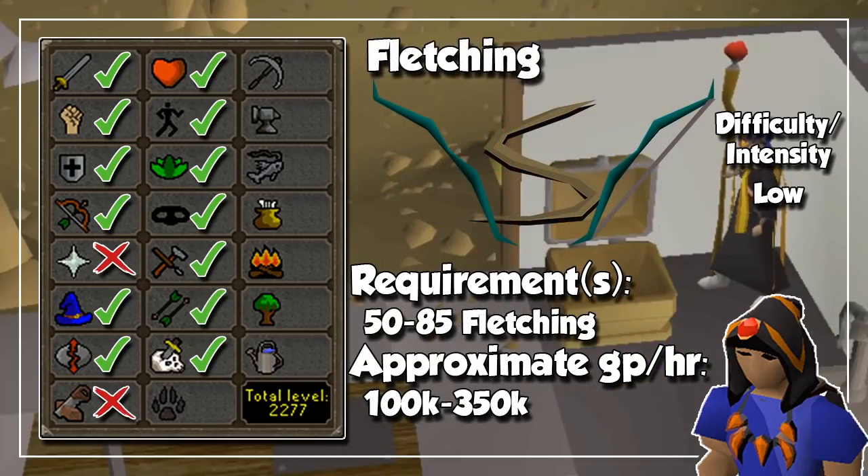To make profit with Fletching, you are going to focus on fletching unstrung bows from logs. The ones I recommend are Willow Short and Longbows, Maple Short and Longbows, Yew Longbows, and finally Magic Longbows. As of the time of making this video, all other unstrung bows will actually lose you money. If you decide to string them, I recommend doing it on both Maple bows, both Yew bows, and finally only on Magic Longbows.